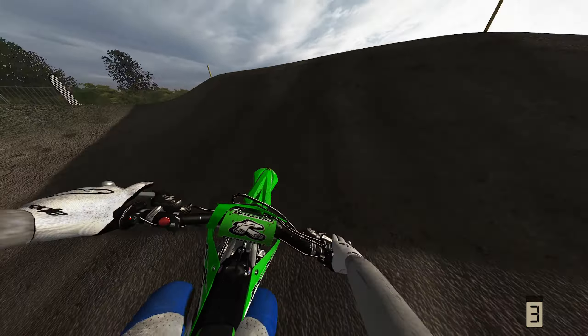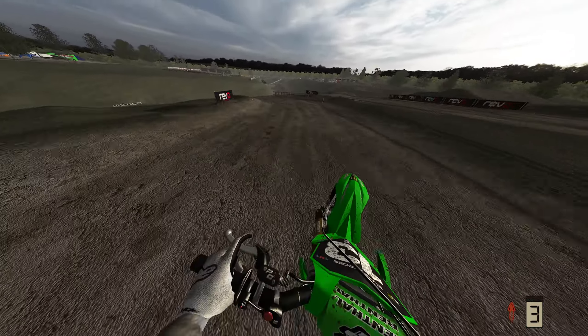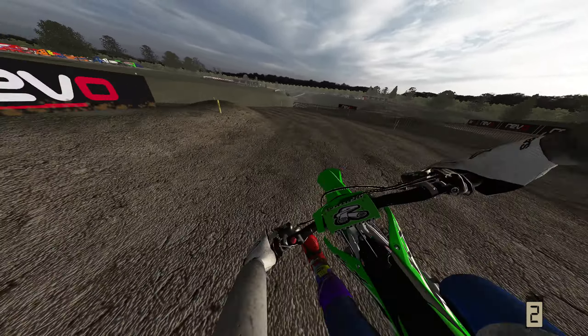I'm gonna try to put the power down and get up this hill, heading towards the left side because it's the inside line. Didn't particularly want that one - lost all forward momentum not making it up the hill, basically screwing you over. Then you want to jump down to the left here because this jump is a little bit off-center. No worries though, it's all fun, all good.